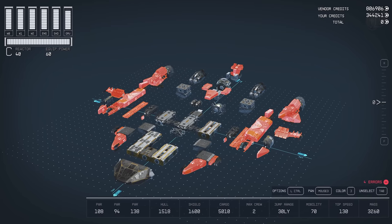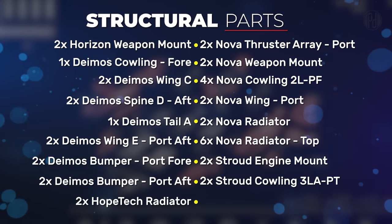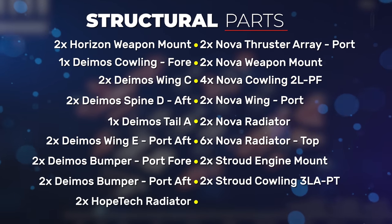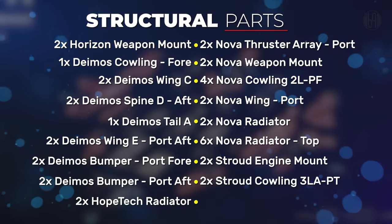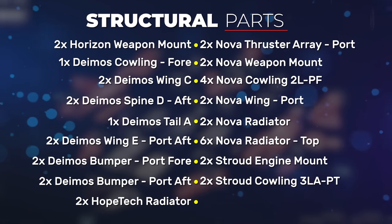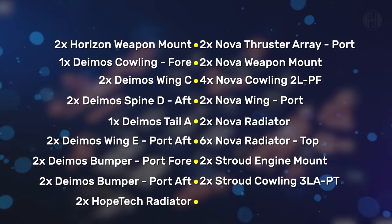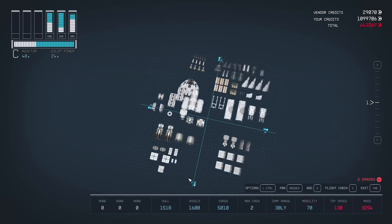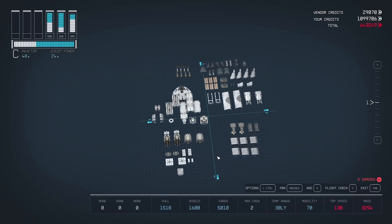The only things left to buy are the structural parts. Since there are many of them, I'm going to leave a shopping list on the screen so you can pause the video while purchasing the parts in the game. Be sure to spread the parts along the grid and take a mental note of where everything is, as the assembly process will be quick and simple this way.